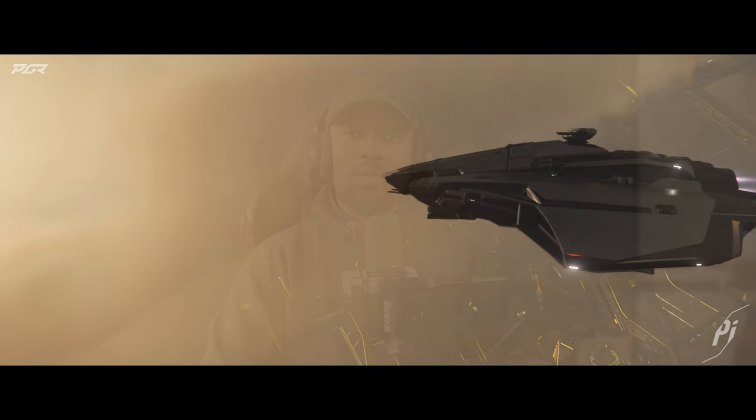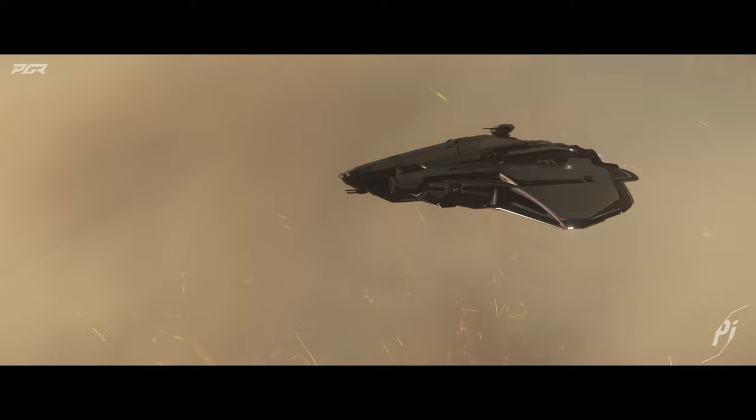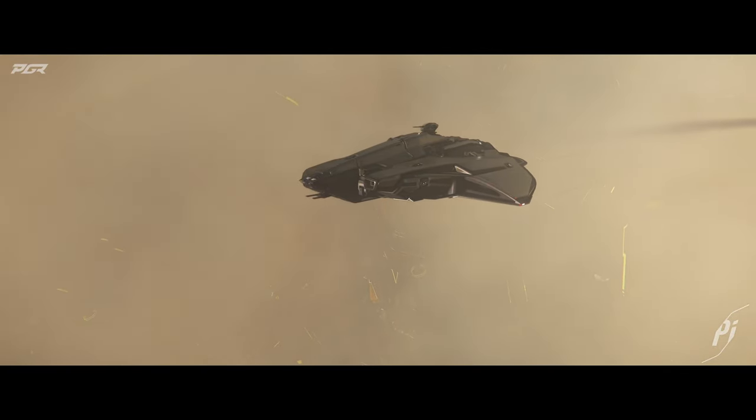The next question: how will marines leave the Star Lancer TAC, and are there crew-controlled mounted gatling guns protecting their drop? They respond: the side doors open to give marines the opportunity to drop from the side, similar to the Valkyrie, with door guns laying down covering fire.